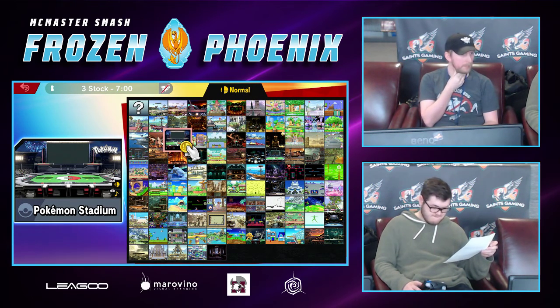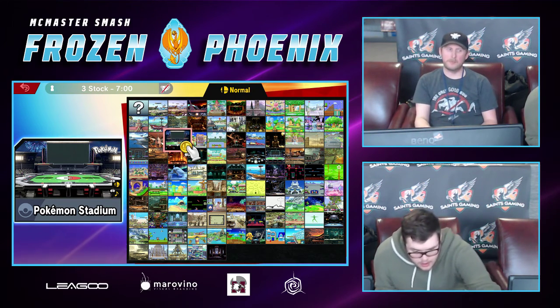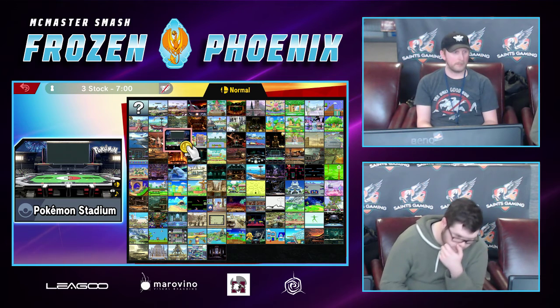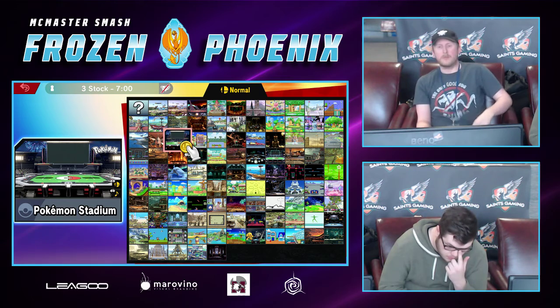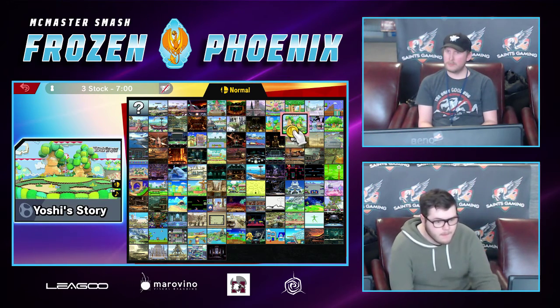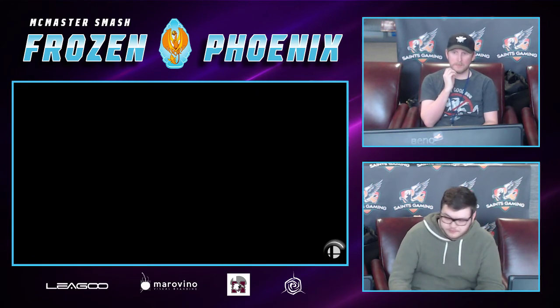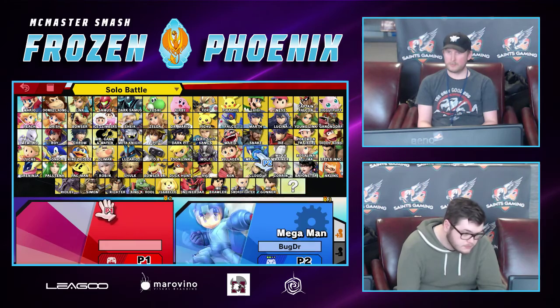We didn't see too much grabbing coming out from Alph, so I feel like Maestro could focus more on using the Pikmin for what they're specified for. Like, we didn't see Billy getting the up throw kills — we know that works. It's just all disjoints, and you want to perfectly space. You kind of want to have a read early on rather than just reacting.